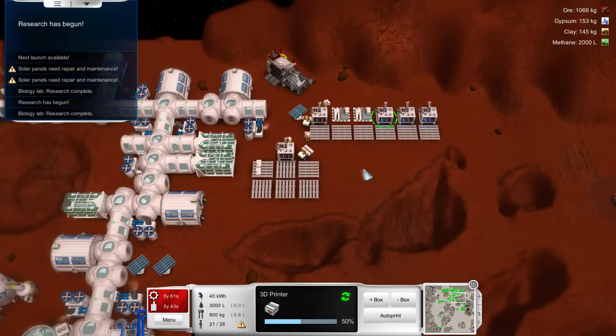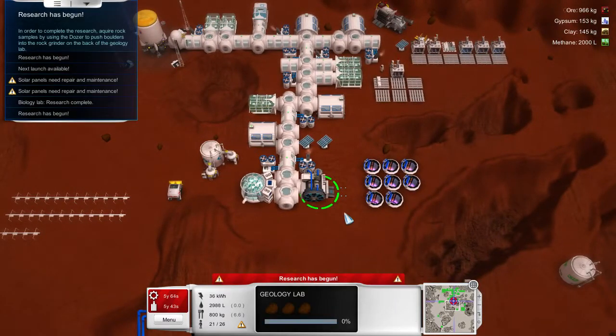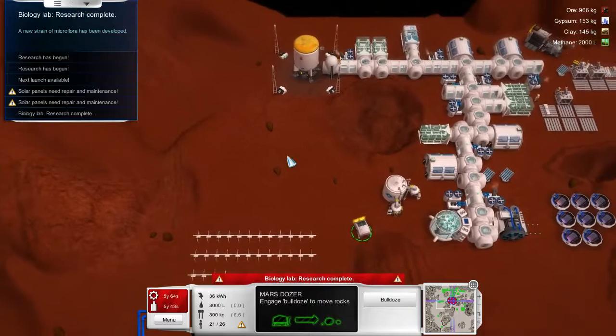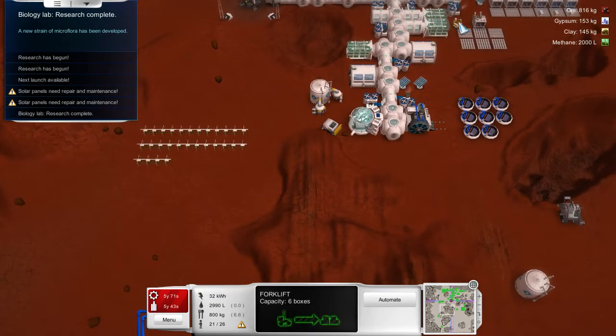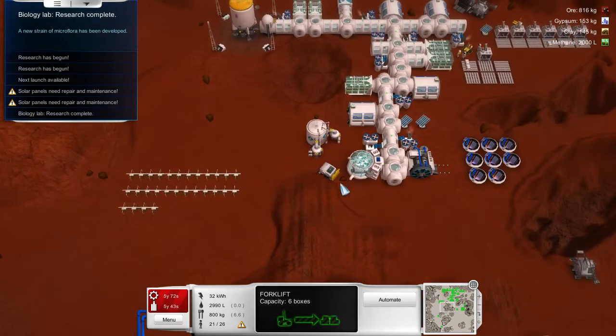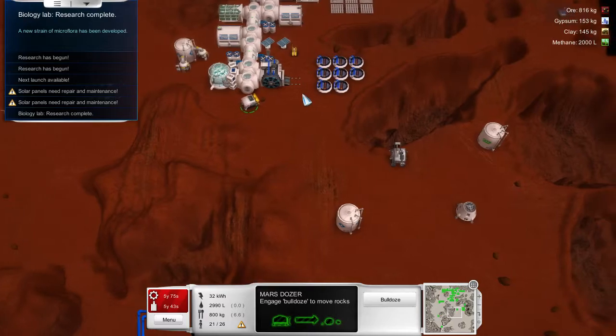I'm not sure how much ore each 3D printer is going to take, but it seems like it's going to take a lot. I kind of want to upgrade our refinery again. Bulldozer bro, you're going to have to bring some rocks over there because we desperately need rocks to increase our efficiency with ore. It's so loud — I wish it wasn't so loud, it'd be so much more enjoyable.